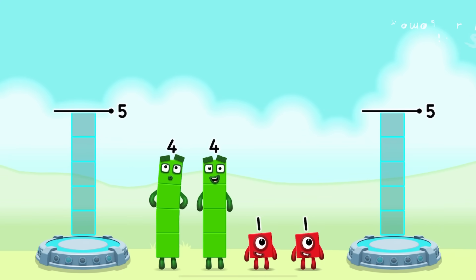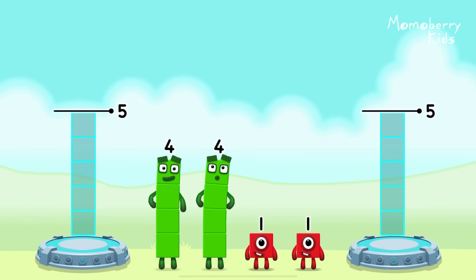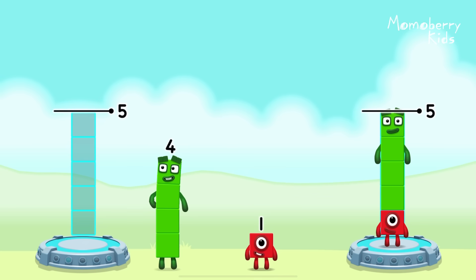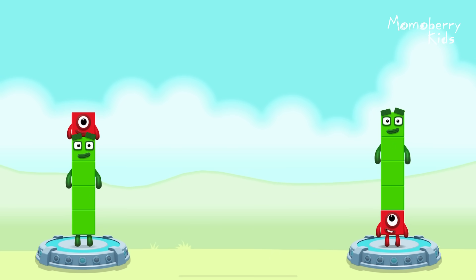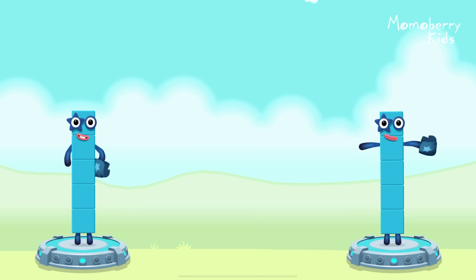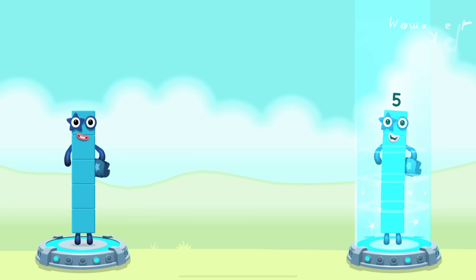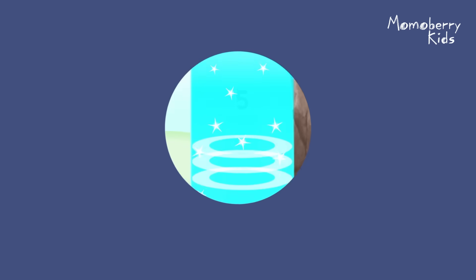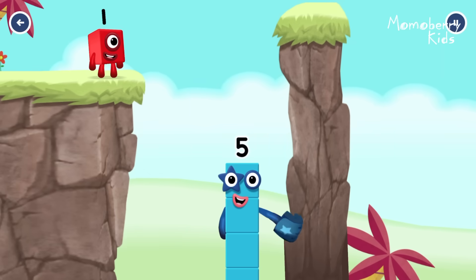Share the number blocks evenly to make two groups of five! One! Four! Four! One! You solved it! Four plus one equals five! One plus four equals five! Five equals five! High five!